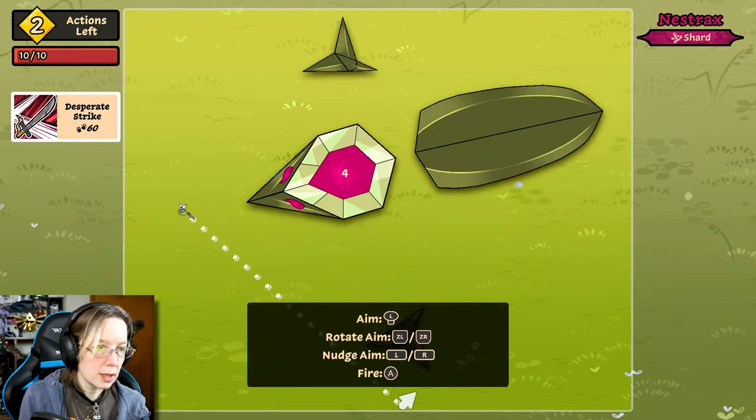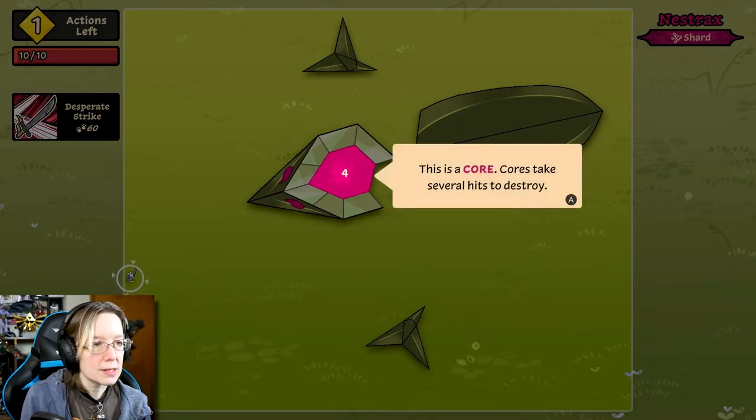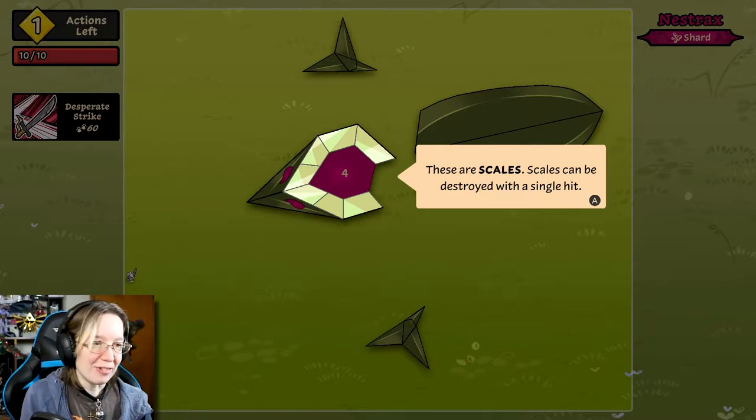Okay, so if I rotate — let me make sure I got this all squared. All right, let's do that. Hey, I did it! This is a core — core takes several hits to destroy. These are scales — scales can be destroyed with one hit. So it's like a mix of brick breaker. I love it. I get it now, it makes sense.